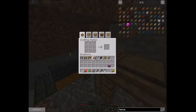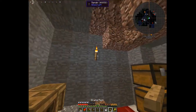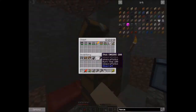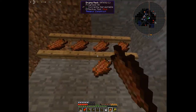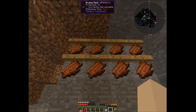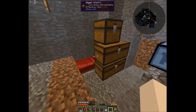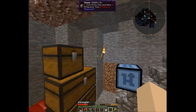We take wood and make wood slabs — 24 slabs — and that makes eight drying racks. We'll shovel out a little bit of dirt and throw the drying racks up: one, two, three, four, five, six, seven, eight. We can take our rotten flesh and hang it up here to dry. Basically you can use these drying racks to make your own jerky — rotten flesh makes zombie jerky, and you can also make beef jerky, chicken jerky, mutton jerky, things like that.